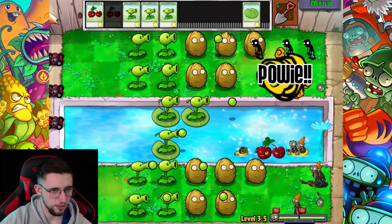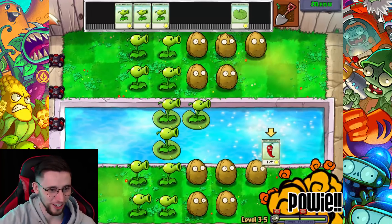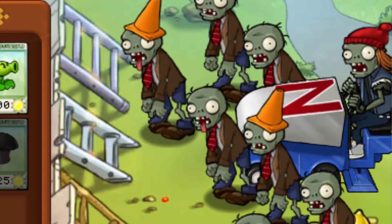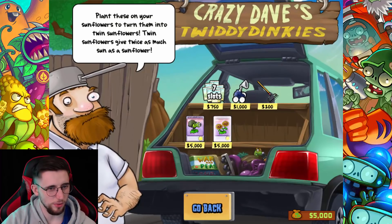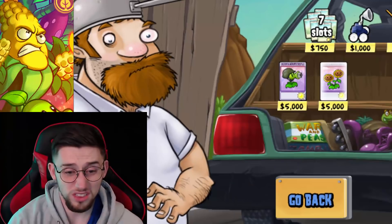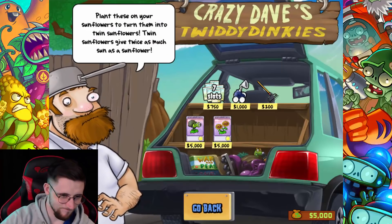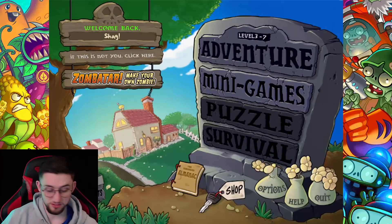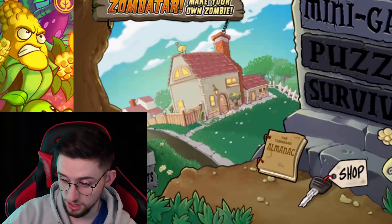Got a chili - destroys an entire lane of zombies. Why is this going on a Zamboni? Which one do I buy first - the gatling pea or the twin sunflower? Oh man, I don't know. This is like trying to choose between siblings. I hate them all equally. Twin sunflower. Either way, I think we're probably going to pick it up from here. So I lost - there you go. It finally happened. May have been the first time, but I'm sure it probably won't be the last.